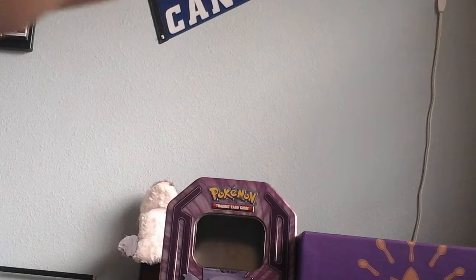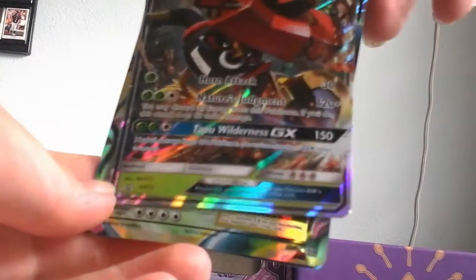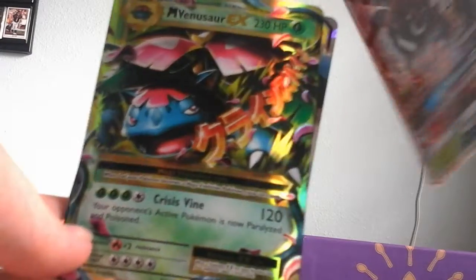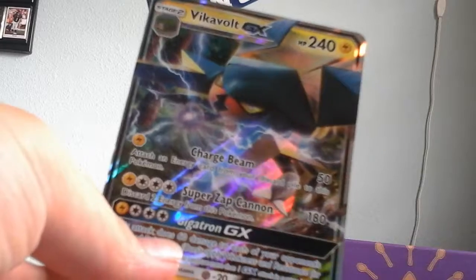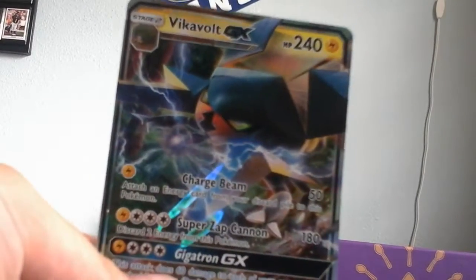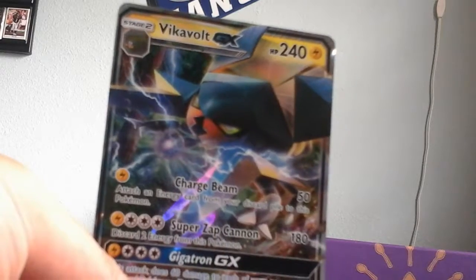So we got the first card — the Teppabulo GX card. Then we got Mega Venusaur EX. And then Vikavolt GX. Oh yeah, what a beauty. This is my favorite card I got today — Vikavolt GX. But guys, I hope you enjoyed, and sorry for thinking that Vikavolt GX was Tapu Koko.